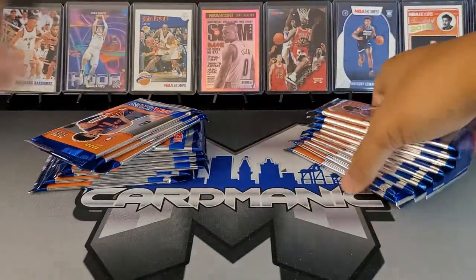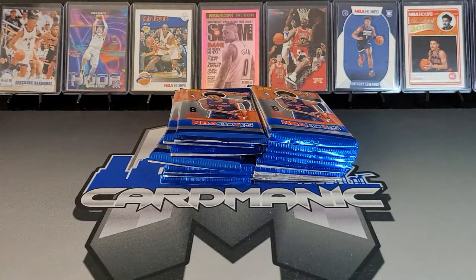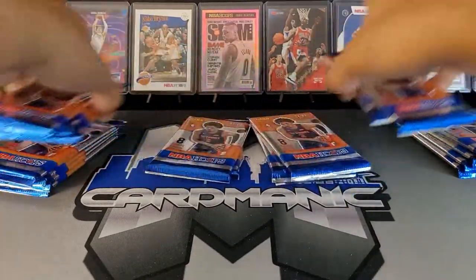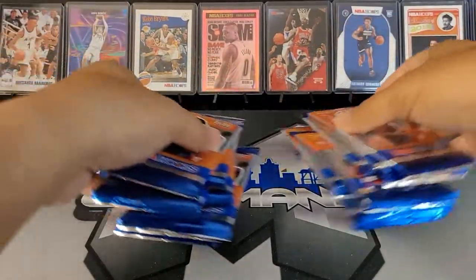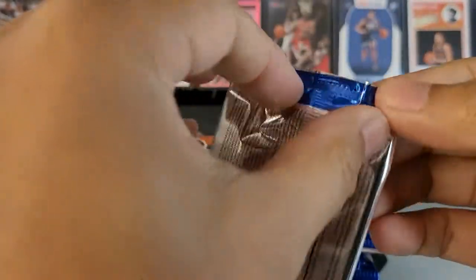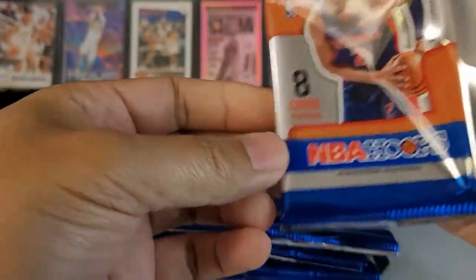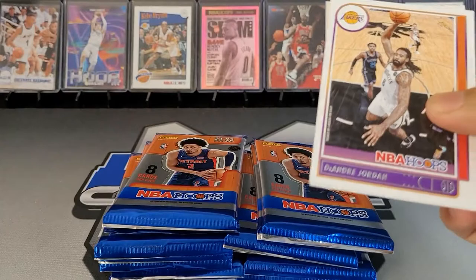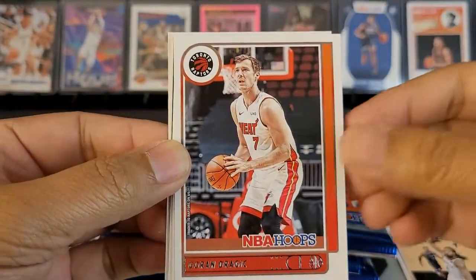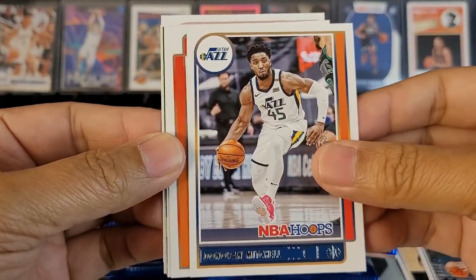It's been a while since I've opened up some basketball on the channel, but we're gonna get into it. Let me mix these bad boys up — first pack magic, last pack magic, so forth and so on. Season's almost over, teams are gonna start that playoff push. The Lakers will not be in the playoffs — that is a trip. We got our first green ice coming up: Androgic, some Setty Osman, let's take a look.